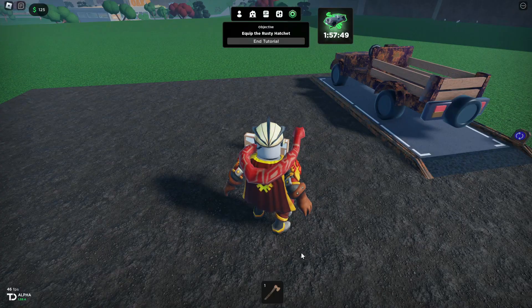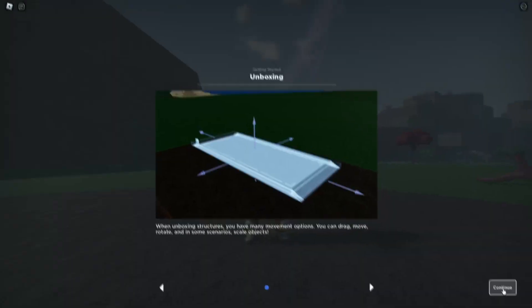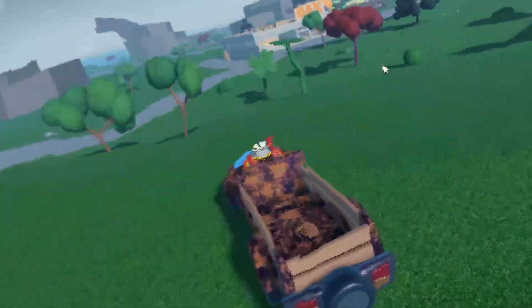We've got an axe — hey, I got an axe, cool! And we also got a saw. Oh, saw! So now we can get in our vehicle. I'm already in — good job, me.